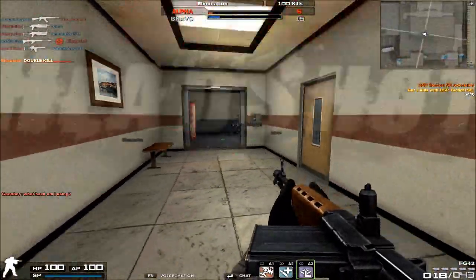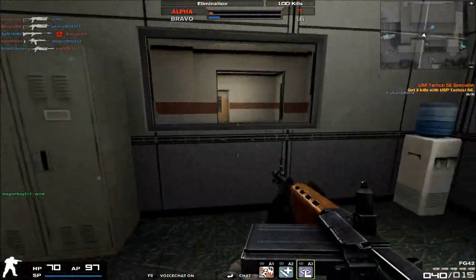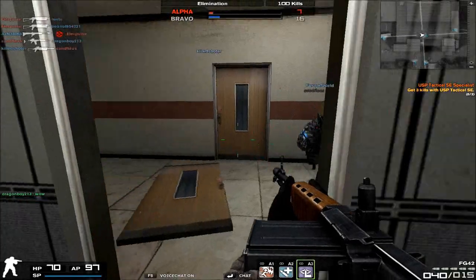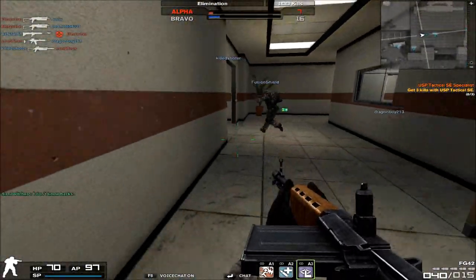Anyways guys, this time we'll be taking a look at the FG-42, the last episode in the AUG A1 chapter. This is the formal variant that you can forge in the gun emporium with 7 replica pallets with the normal AUG A1.